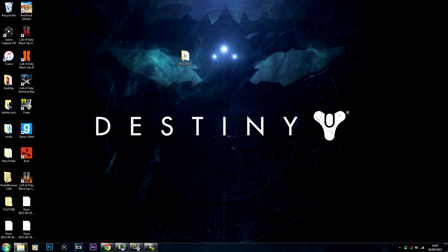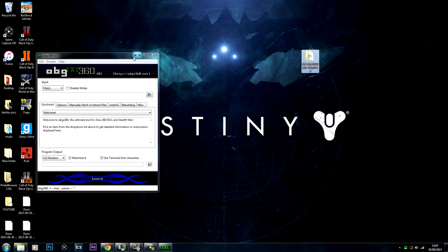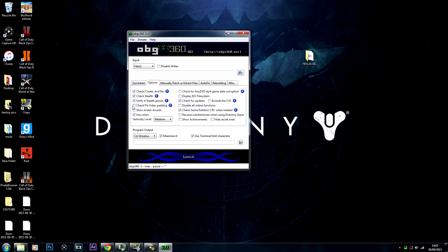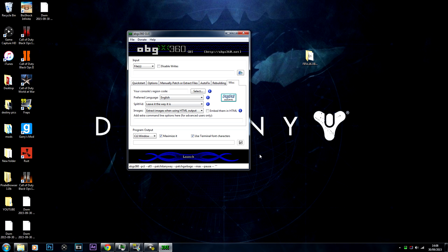What we're going to be doing now is open ABGX 360. You can pause the video anytime for these settings. Personally, what I use: check fix video padding, check for any style game data corruption, manual patch or extract files — always set those to auto fix. Check level 3 rebuilding. For miscellaneous, depending on your country, this disk is region free so you can leave it blank. For split vid, you want to add it if it doesn't exist or isn't valid. That's important. Save your settings.